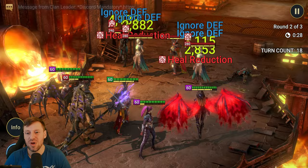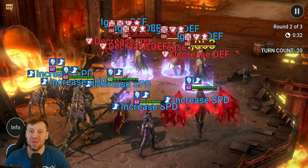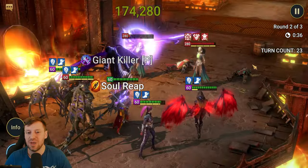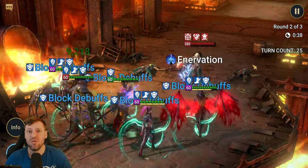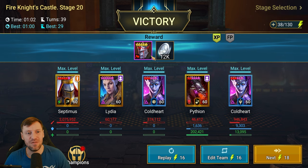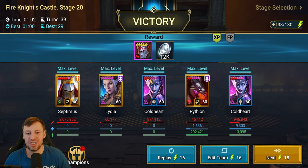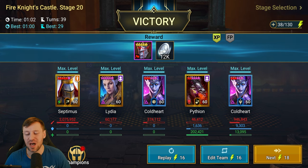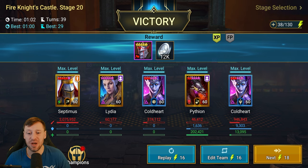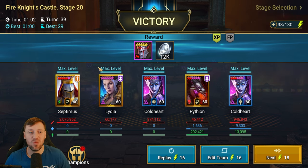Let's hop into arena and see if I can get a win with Septimus. I don't feel he's as great at PvP as PvE, but he's still usable. We actually managed to do Fire Knight 20 in one minute too - just a random team I threw together. I could probably speed this up by dropping Pytheon and bringing in an ally attack champion or a reset champion like Renegade. One minute and two seconds - not bad at all.